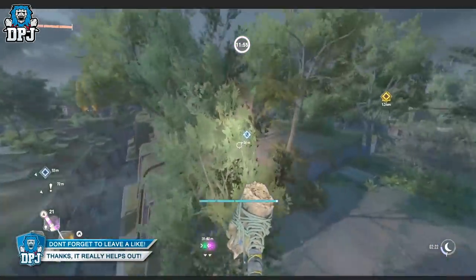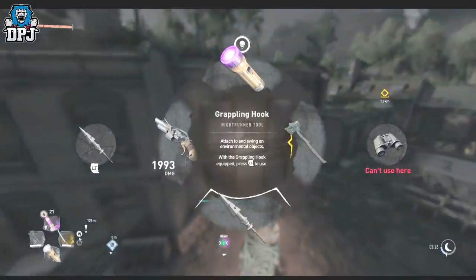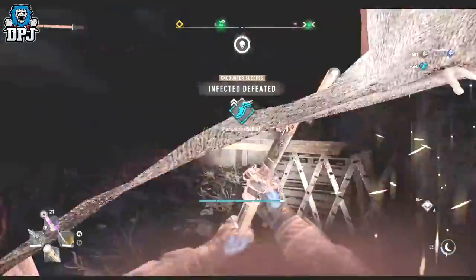And there we have it — five amazing glitches and exploits for Dying Light 2. If you enjoyed the video, leaving a like really helps out. If you're new and want to see more Dying Light content, be sure to subscribe and hopefully I will see you on the next one.